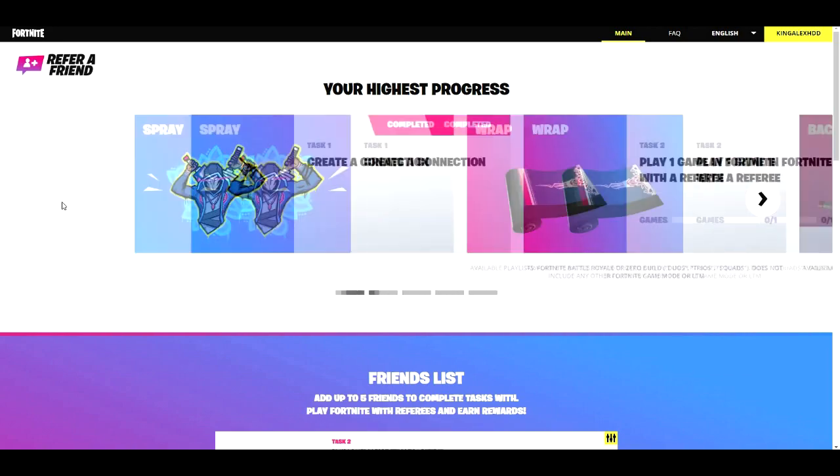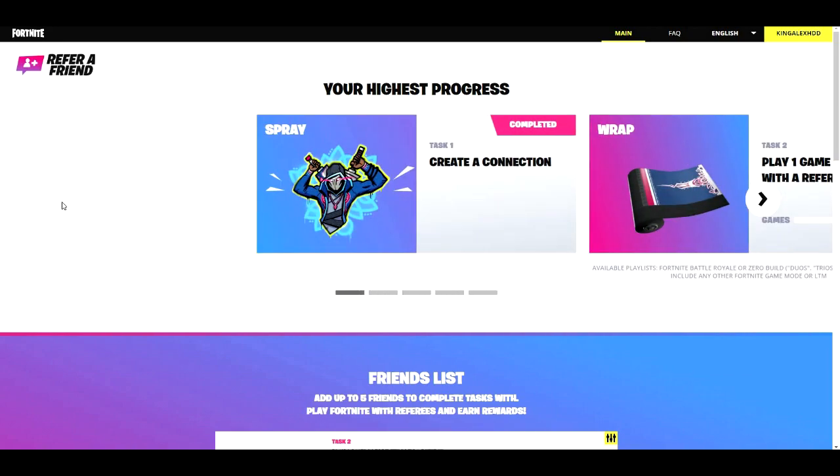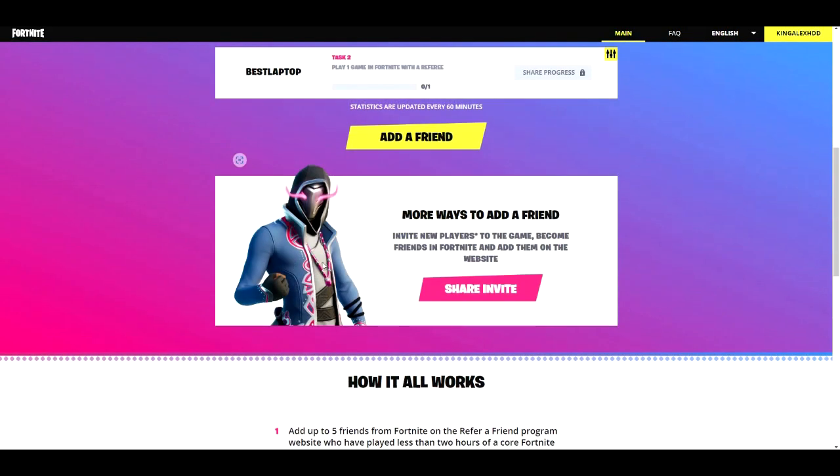It's important that your friend knows about the program. If you haven't played Fortnite in a long time, you can reach out to an old friend and get yourself a free skin at the end of the day.